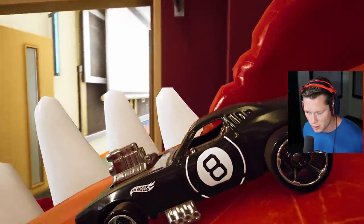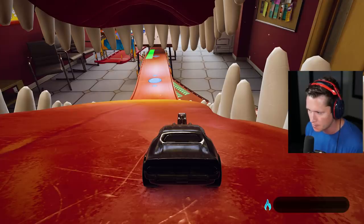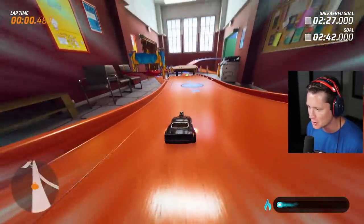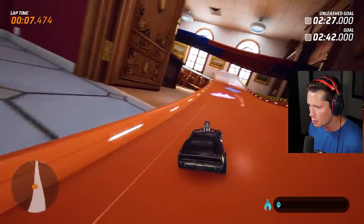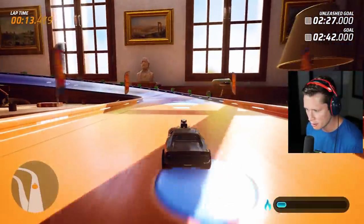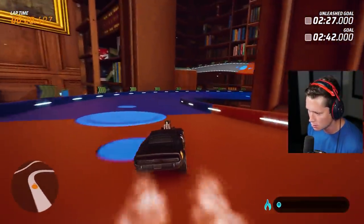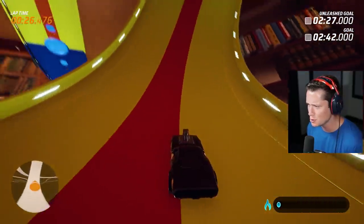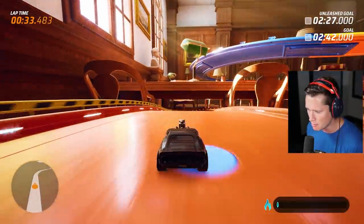To get the bonus boost at the start, you press your gas right before the number two on the three-two-one countdown. Go for a green and we've got half a tank of boost off the bat, or purple for a full boost meter filled. That is going to change the game for us going forward. It pays to read the instructions. Sometimes I can be a little bit impatient - I was just excited to hop into the game.